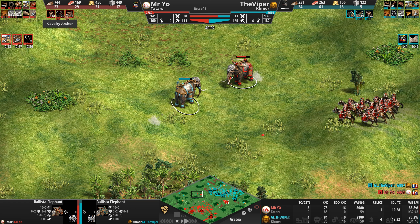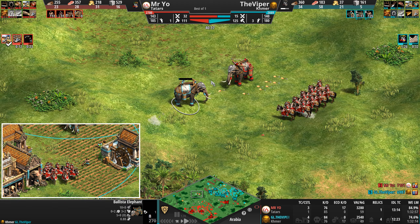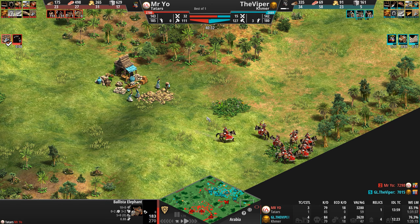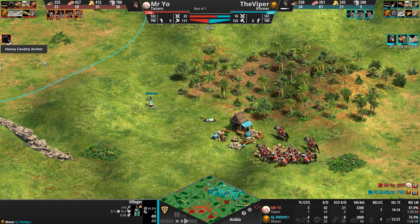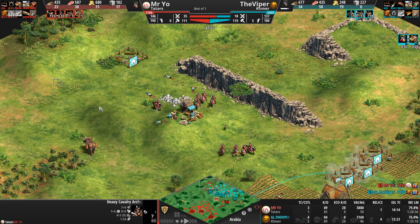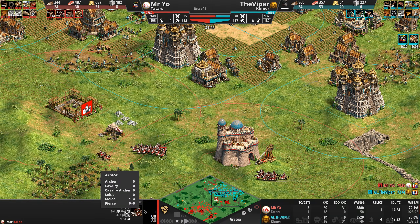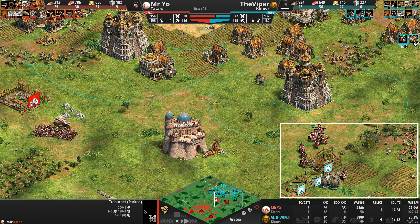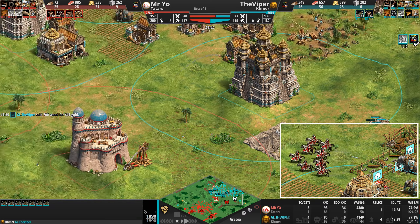This is not something we're used to seeing — ballista elephants getting taken out so quickly, doing so little damage. Mr. Yo even appears to have a converted ballista elephant now. It looks like our Tatar has the first converted ballista elephant on the field. This is problematic — Mr. Yo is everywhere. The Viper is finally heading up to Imperial, one minute away, as heavy cav archers are about to pop out. Now they are heavy cav archers, with incredible pierce armor — 14 as heavy, with the castle now under siege from the high ground.